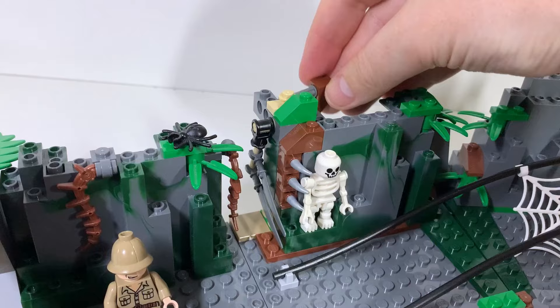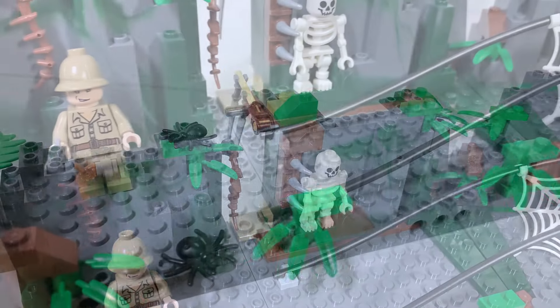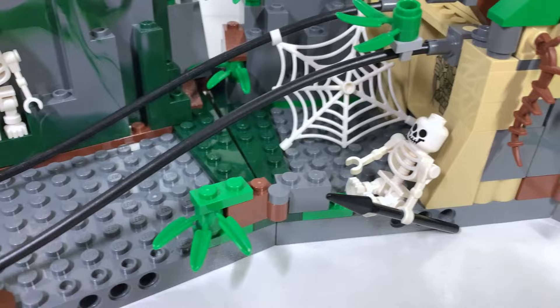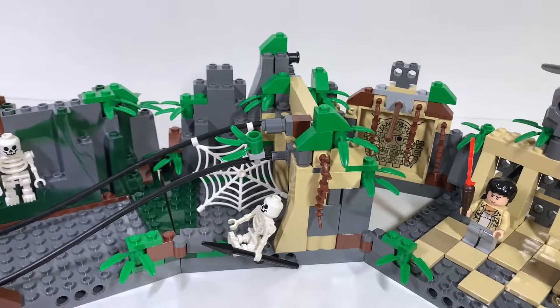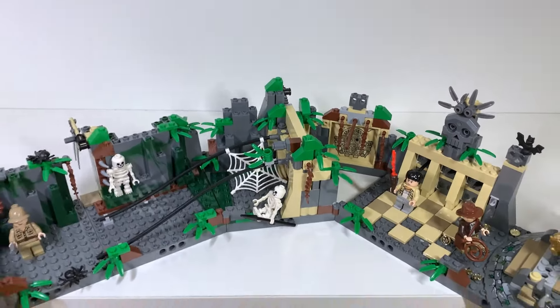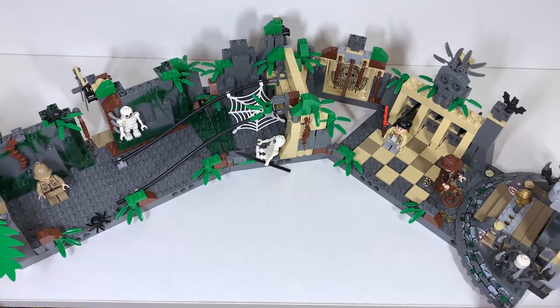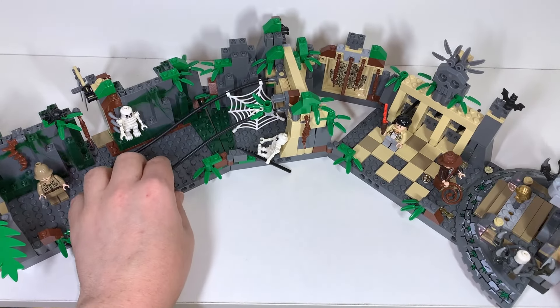It uses those swords that the orcs had in the castle themes. A good time now to talk about the rather strange shaping that the set has — it features some bricks with bends, so you'd think you could adjust it a little bit, but the parts are locked in place, giving the design a crescent moon-like appearance. It's pretty tough to get in a display and also something to be careful of, because this thing's not as sturdy as one would hope with this kind of design.